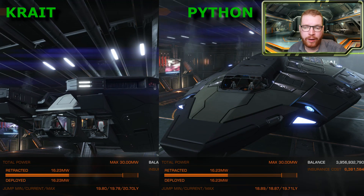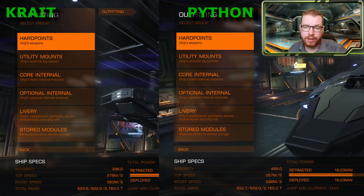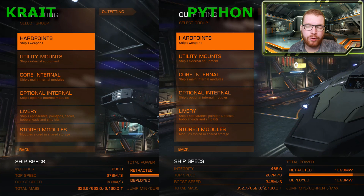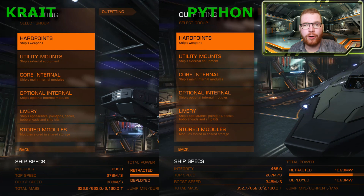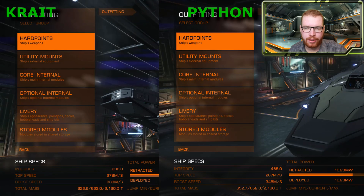Starting with jump range, the Krait has a small advantage — about one light-year more — due to its lighter mass. Moving on to speed, the Krait has a base speed of 278 m/s where the Python only reaches 267 m/s, so that's 11 metres per second faster. When boosting you gain almost 40 metres per second extra in the Krait: it hits 383 boost versus the Python's 348.